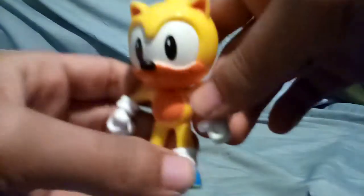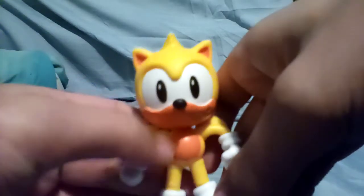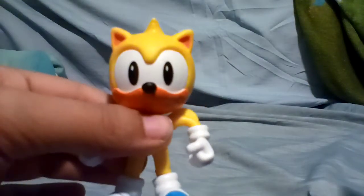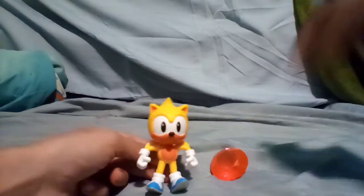Here he is — he is out of the package! He does look kind of small, but yeah, he's the classic version, so that makes sense. They don't have the modern version yet. They do have the classic Mighty, and Ray has his little wing things for gliding, his little yellow tail, and his shoes. That's basically it.